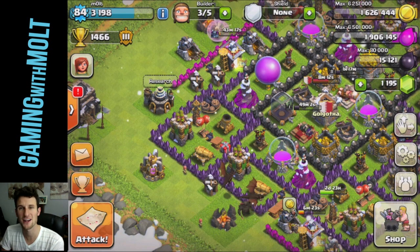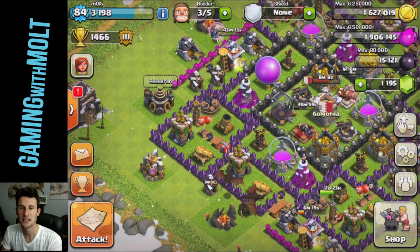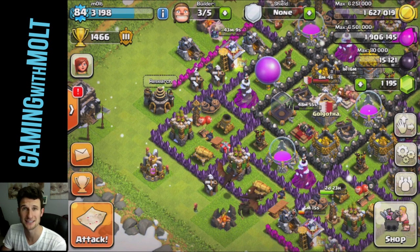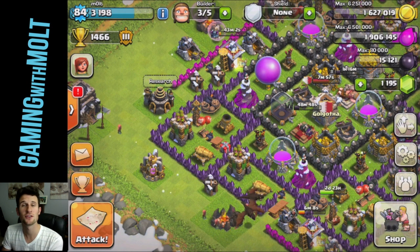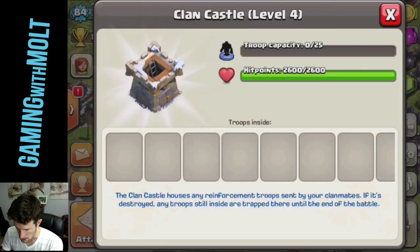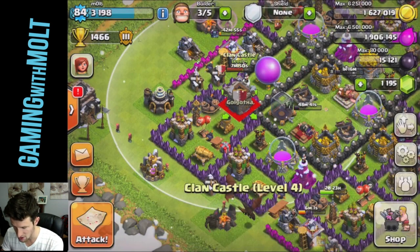What we are doing today with Landon is tier 3 troops only. Tier 3 is dragons, pekkas, and healers. We can only use rage spells, and we cannot use our heroes or our clan castle.